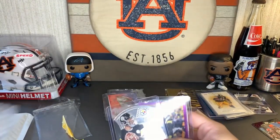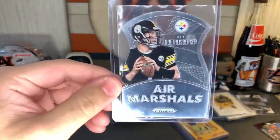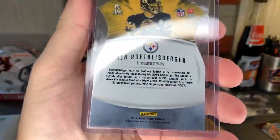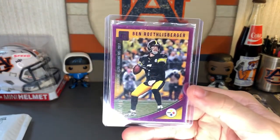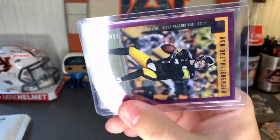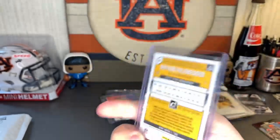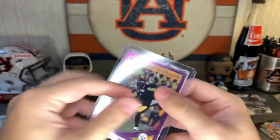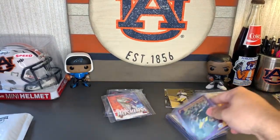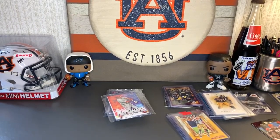All right next little envelope — two Big Ben cards for the PC. An Air Marshall die-cut — really nice. And then a pink passing yards card: 4,000 passing yards in 2017, numbered 315 of 400. Pre-card — I said 2016 but it's actually 2018. More for the Big Ben PC.